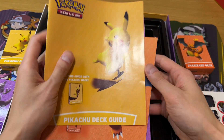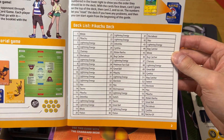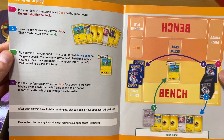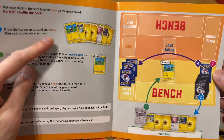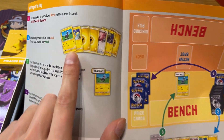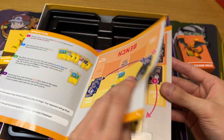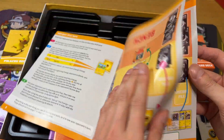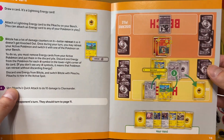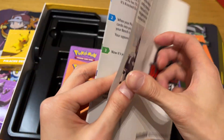And it's got some instructions for how to use the Pikachu deck, and the list of the Pikachu cards, and how to play when you're using this. What I like about this for total beginners is they have numbers on the bottom of the cards. Through these cards they have individual numbers, and instructions on how to play against your opponent.